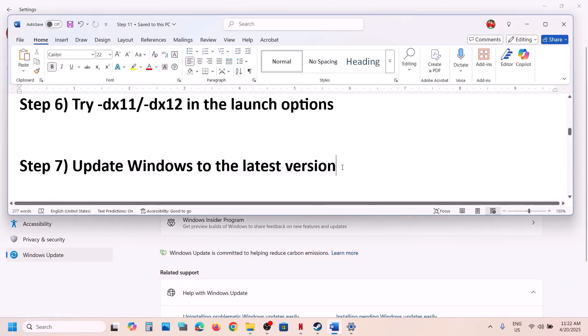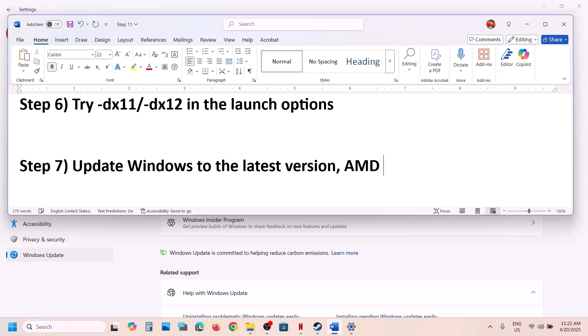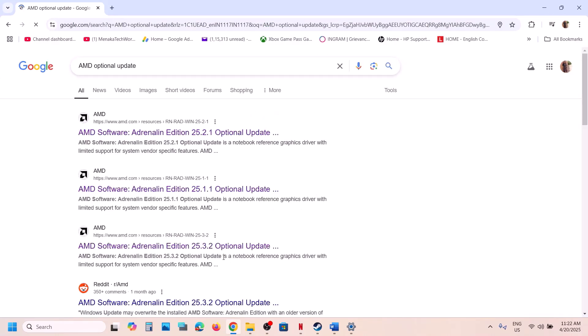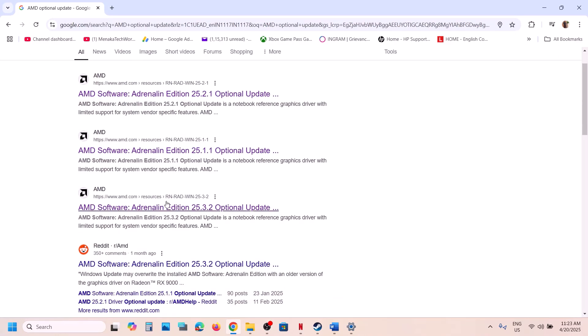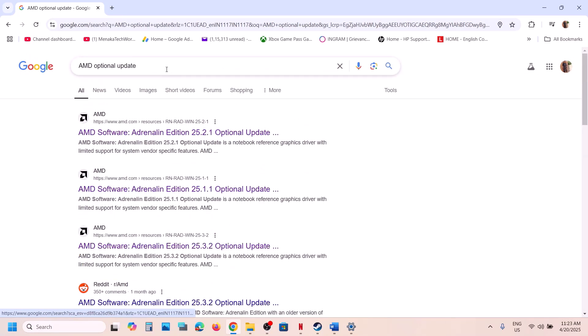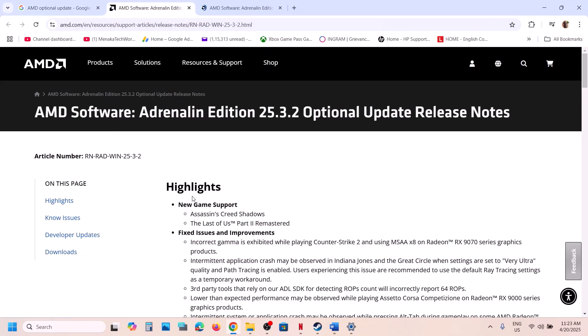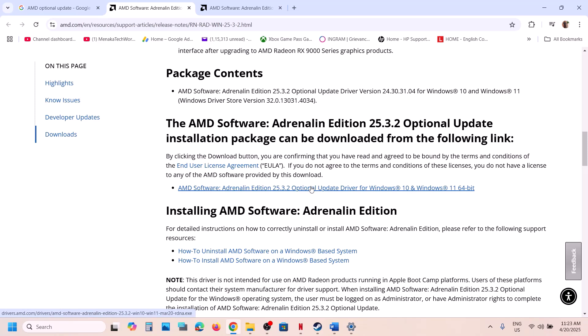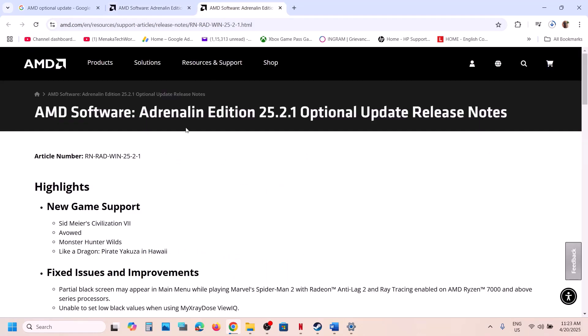If still not working, try installing the AMD optional update. Search for AMD optional update in Google. You will see versions like 25.3.2 and 25.2.1. Try installing them one by one — start with 25.3.2, run the installer, restart, and check. If that doesn't work, try 25.2.1 and check.